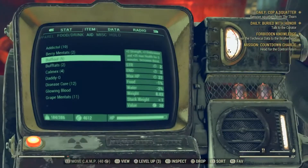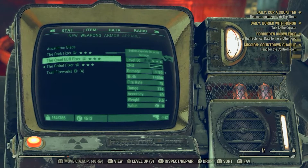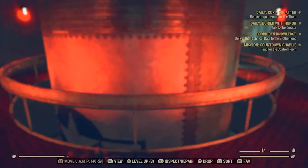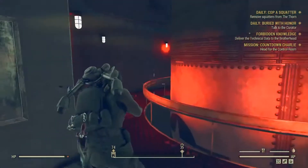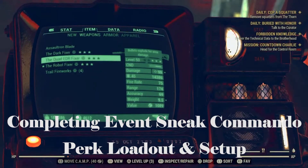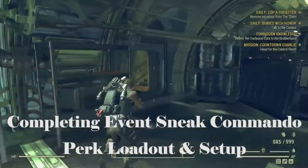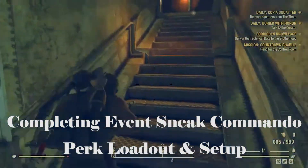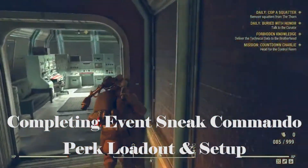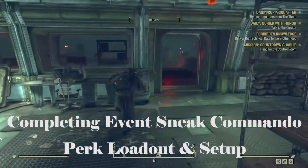Hello, Gold here. Today we're going to look at running through an event without firing a shot until the very end when we have to. We're going to run through the Enclave event, and I wanted to showcase a build I'm putting together — what I call a tanky stealth commando build. I focus on commando tactics: sneak attacks, VATS attacks, and maximum health to maintain tankiness while keeping stealth capabilities.